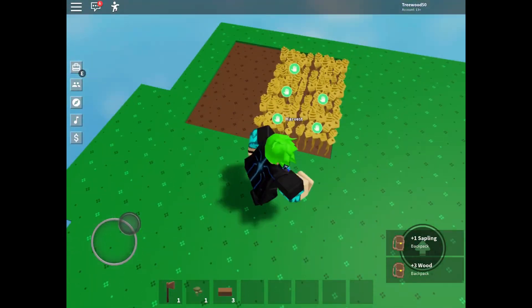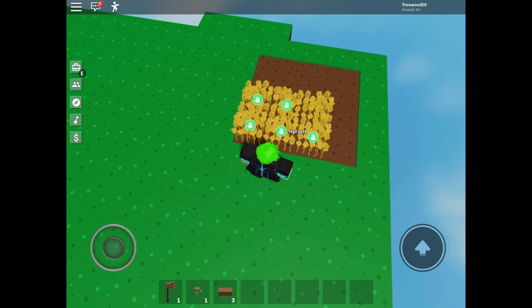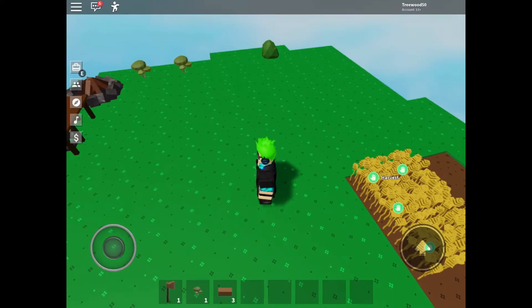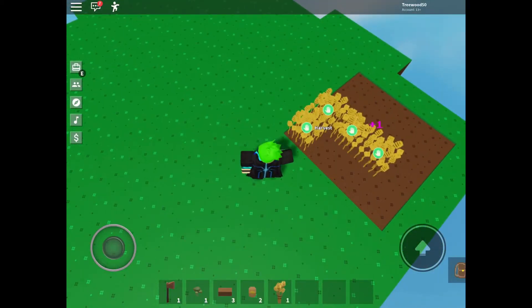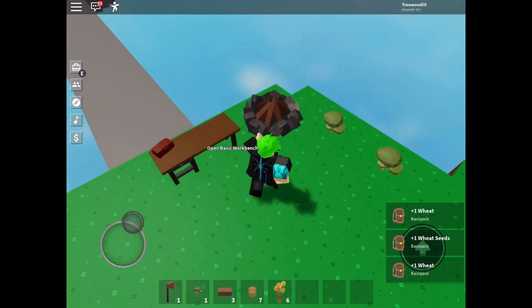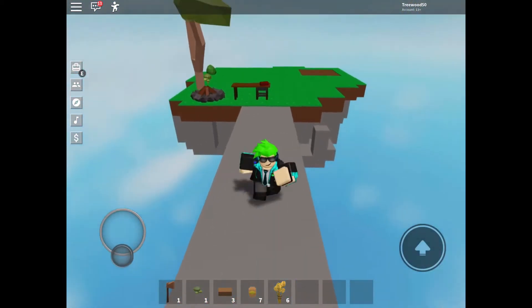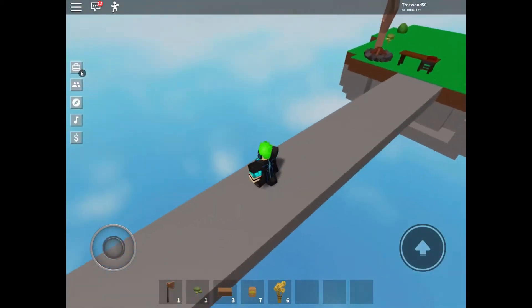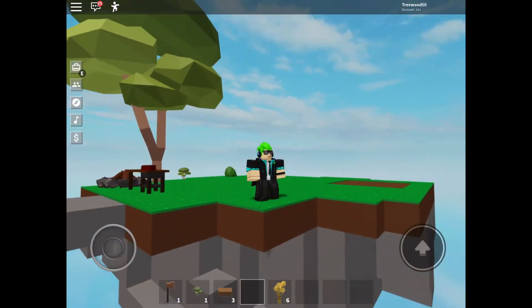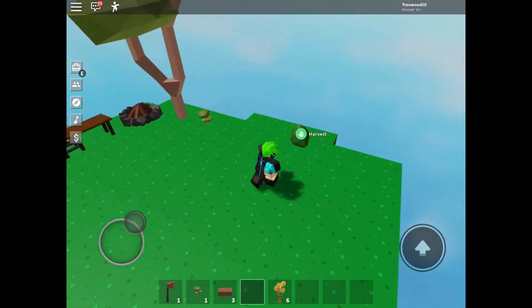All I've done so far is extend out here a little bit and extend the farm. My items are gone for some reason, which is cool. I extended this area and put a campfire in so I can cook stuff, and I've made a pretty nice bridge going across to the mainland.